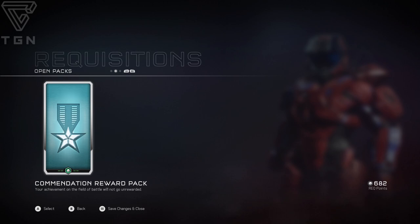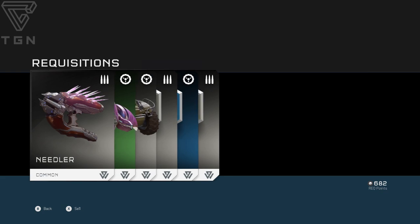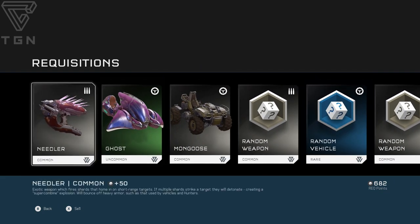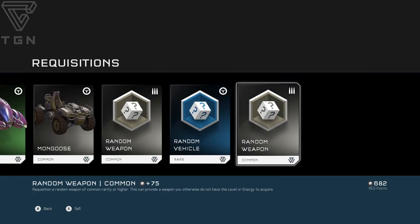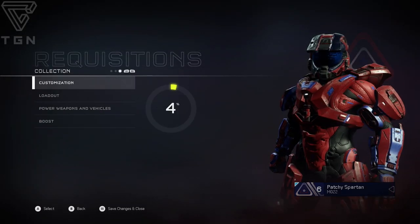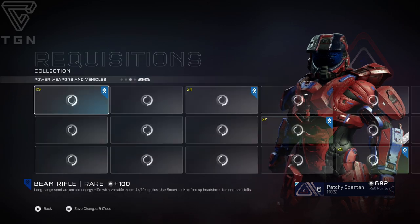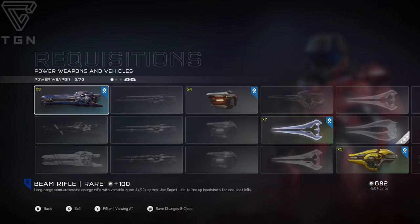Opening the rec pack — I get a crap load of bolt shots. This one's a certification, which means my Spartan is authorized to receive more of this requisition in the future. When you unlock something like that, you're more likely to get a lot more of them. I got one that's a random weapon — common. All these are common because I bought the cheaper rec pack. There are several stages of the type of item you can have. Here's a commendation reward pack — I achieved a field commendation. Opening it: needlers, ghost, mongoose, random weapon, random vehicle. Just some common stuff, but all these can be used in Warzone.